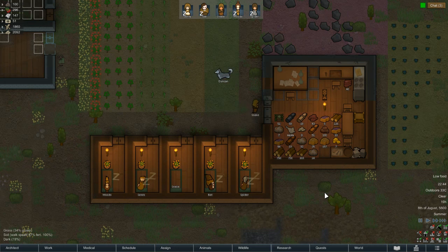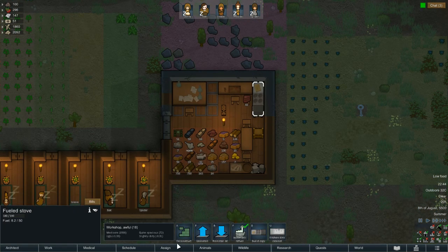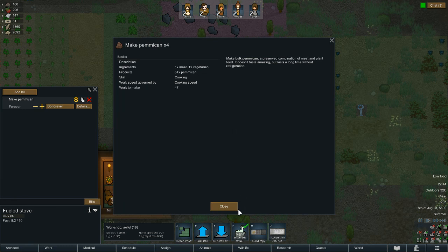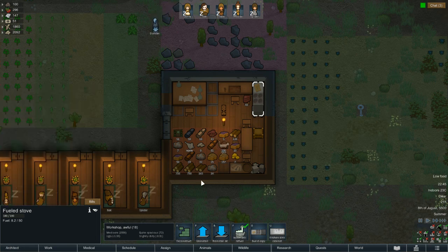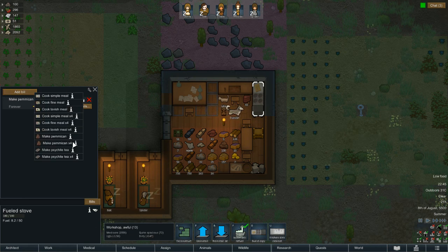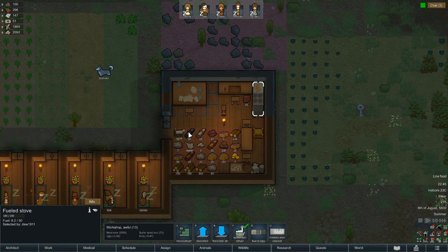We still got low food — apparently we make bollocks all. Have we not got enough ingredients to make pemmican times four? Which is one meat and one vegetarian. Would that not be a better recipe? I've seen that at the bottom — on the odd build you've got the four-times stuff. I usually use a lot of the four-times stuff rather than just the one. Do you want me to add the four times on? Put the times-four above it so they'll prioritize it, but if they haven't got enough they'll just do one.